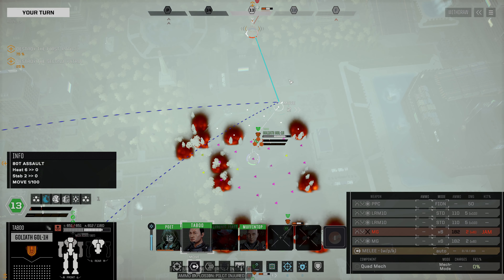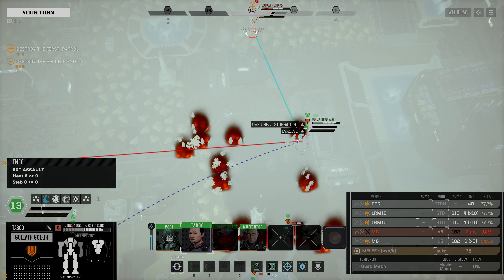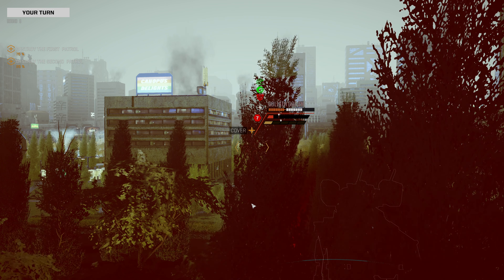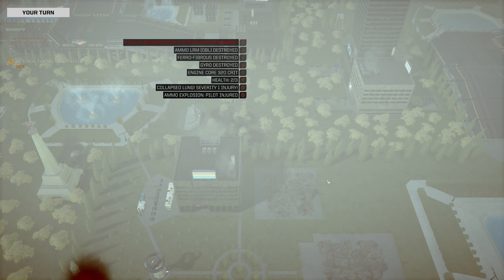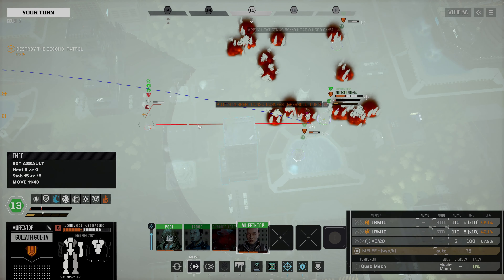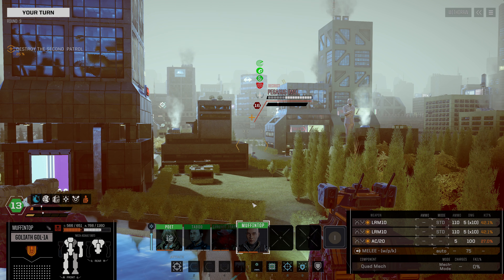We're just going to step over to here. We're going to continue hitting on this weak side of the Goliath - we missed our PPC but we did manage to take down that Goliath, so that's great. This Goliath - we're just going to step over here and fire on this Pegasus. We don't necessarily expect to kill here, but if we hit the AC-20 we could have expected to kill.